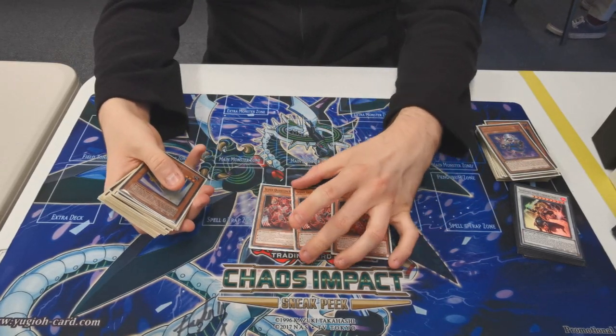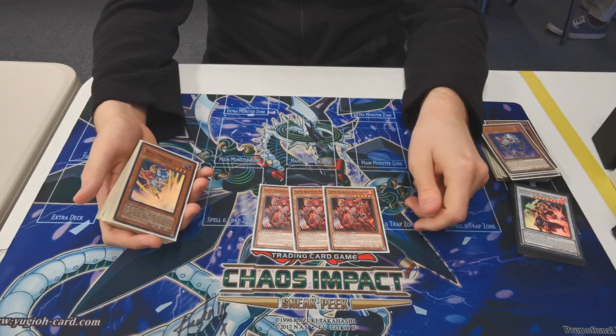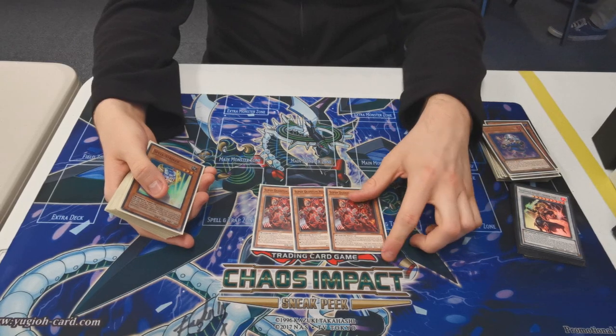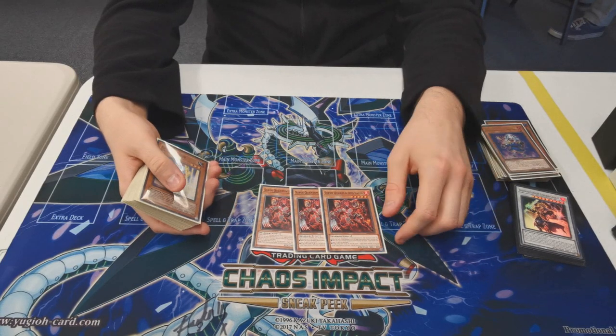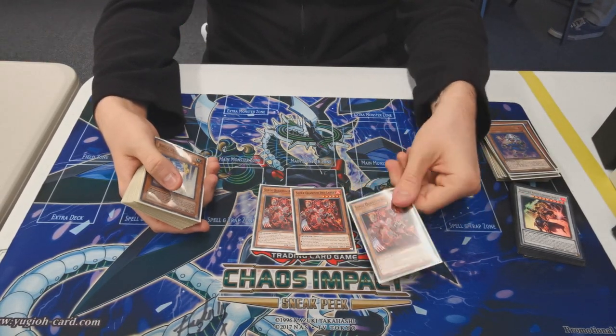Three Super Quantum Red Layer because it's just a free special summon warrior, and one of the combos you can search this to use later. It's basically cyber dragon but for warriors. It's also searchable off the Durandal equip spell so you can get it and go over things like Herald and stuff as well.